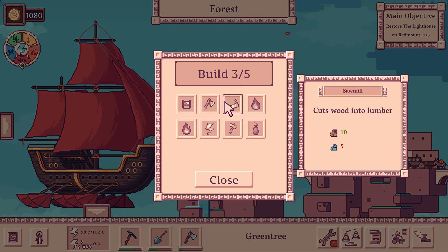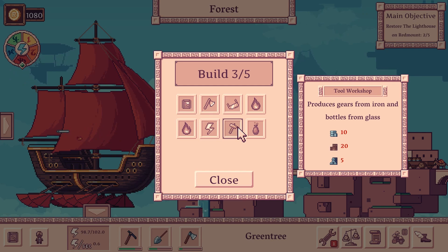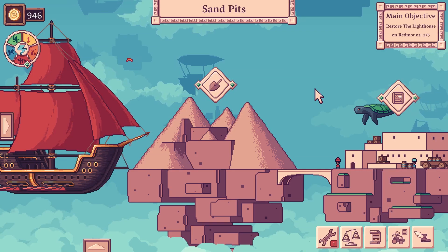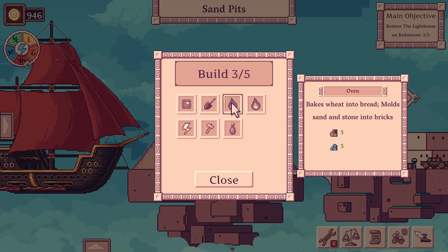Other than that, we can finally build a sawmill so we can get wood into lumber — I love that! We just need a little bit more stone and then we can have a forge and all the fancy stuff. We can produce gears from iron and bottles from glass. It seems like there's still a lot more technology we can unlock. In the end there's even an alchemist — produce medicine from tea leaves, spice, and apple juice! Wow, requires bottles. So the game right now gets a little grindy but there's a lot more content to grind. We're finally ready to unlock new technology so we can build an oven — it will bake wheat into bread and turn sand and stone into bricks.